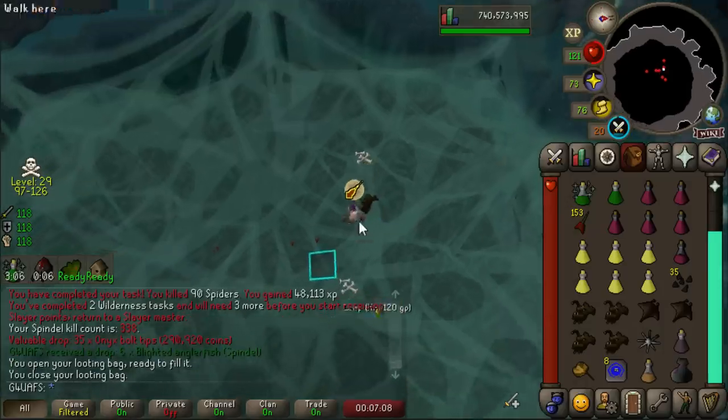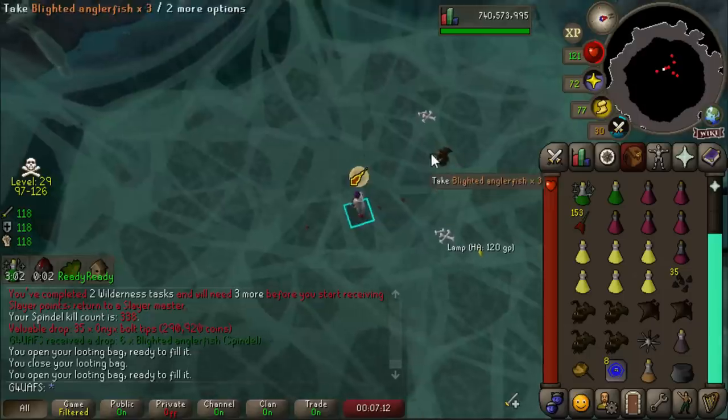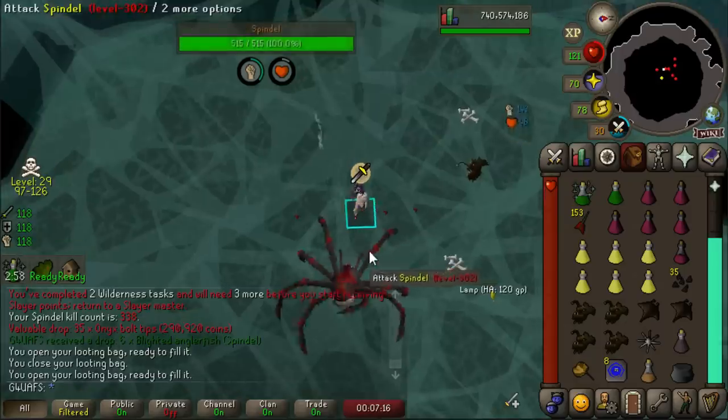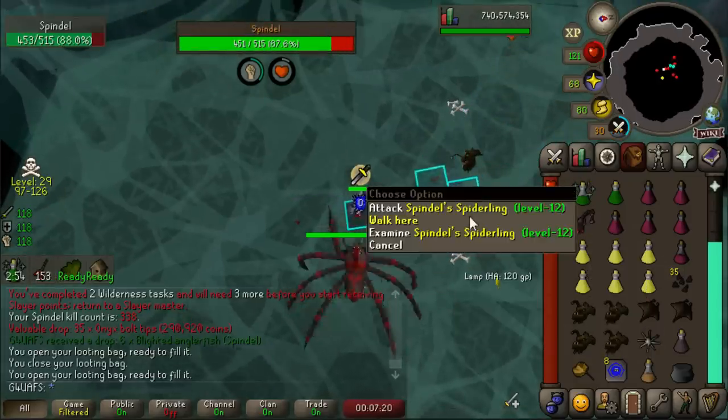I finally found a good solution for the Lamp Controversy. Instead of spending it on a skill where y'all disagree with what skill I use it on, or alching it, I'm just going to leave it on the ground - I won't even pick it up. Then the controversy can't even start.